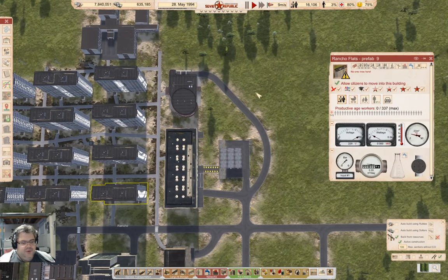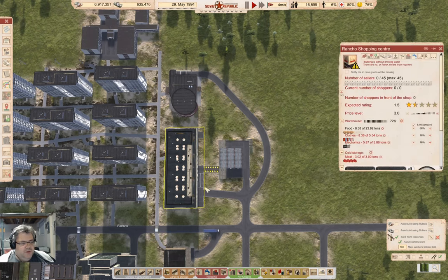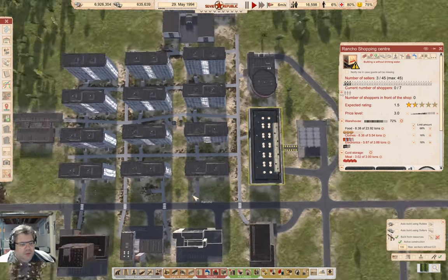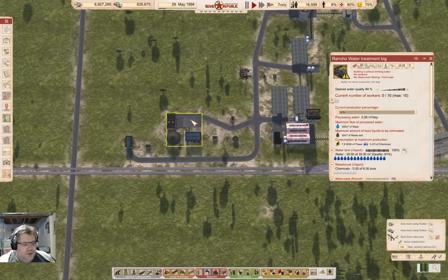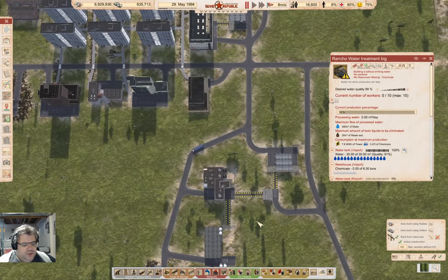So what are you going to do about it? I have lots of rubles — why don't I just get some people? We don't have drinking water because we're not staffing the thing down there.